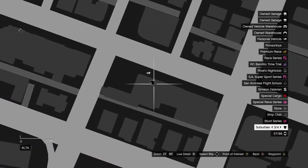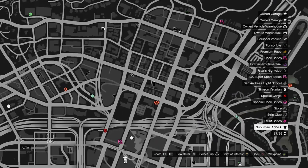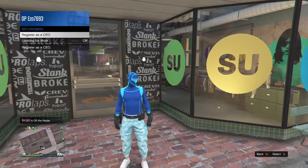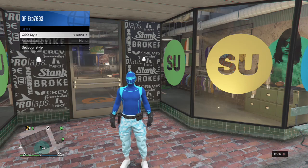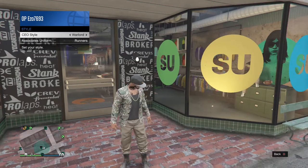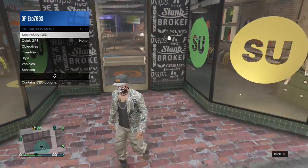To start us off, you will need to go to this clothing store on the map. Once you are here, all you want to do is register as a CEO and equip the style cords of Warlord. Now once you have done that, go to hide options and set to custom.